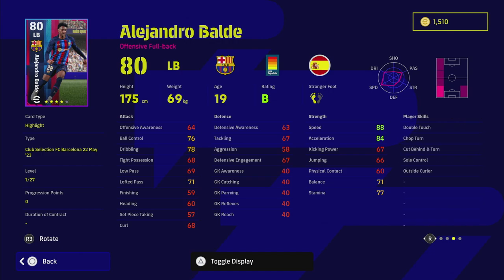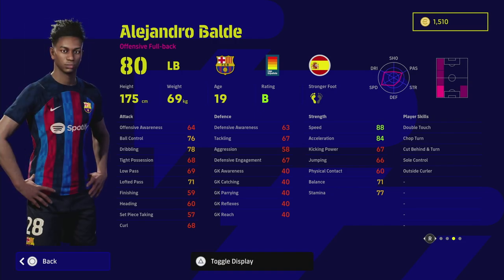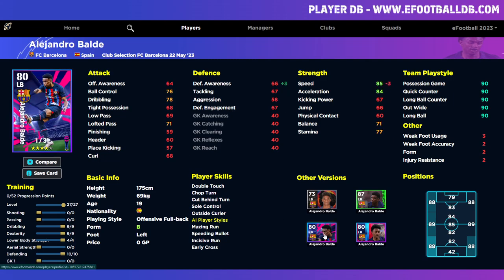When you train him up he goes into the 90s. He's also got Double Touch but he doesn't have One Touch Pass, which I think would have made this card a bit more usable. Heading over to eFootballDB, this is the new card they released — and look at how identical the cards are. This one was released for part of the eFootball Championship Pro.